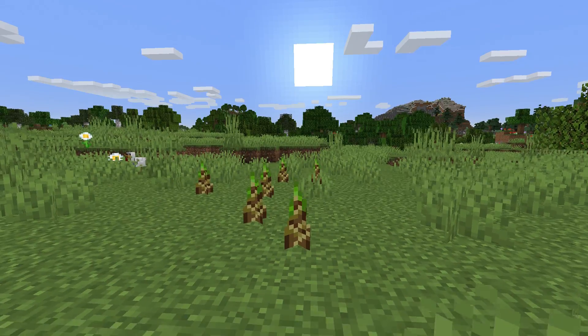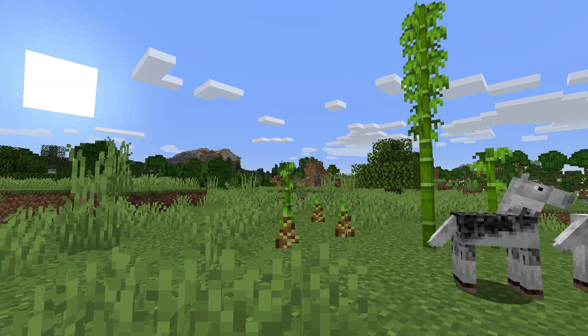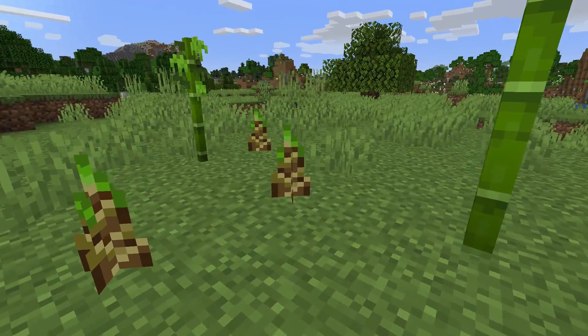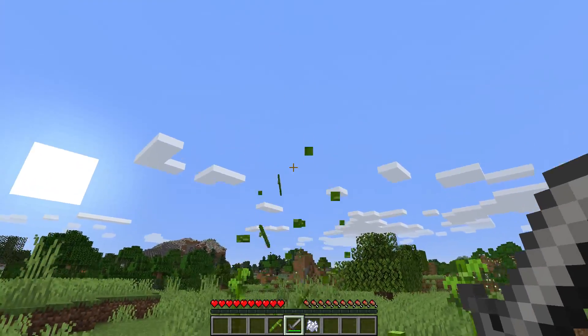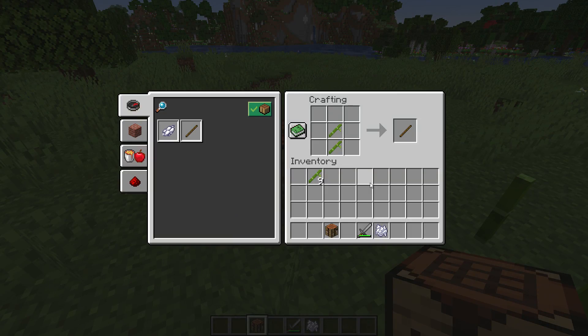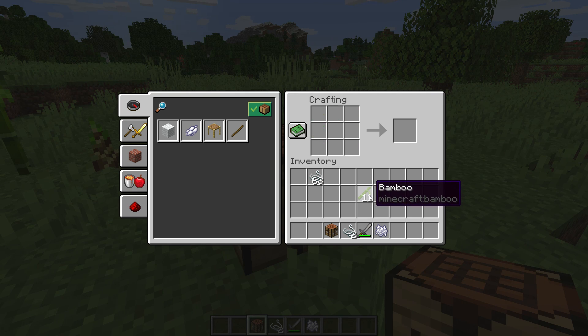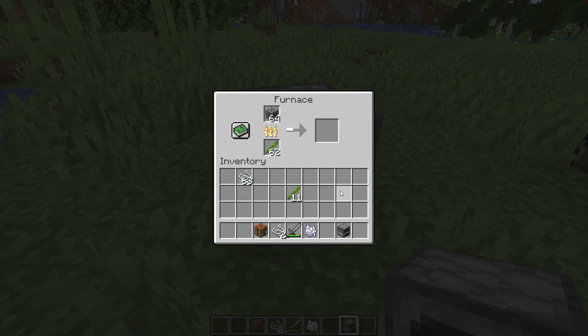Bamboo is one of the newest farmable plants in Minecraft and is pretty easy to farm both automatically or manually. For automatic, imagine something similar to a sugarcane farm. For manual, all you need is a sword — swords cut bamboo down instantly. In crafting, bamboo can be turned into sticks, or when combined with string you can craft scaffolding. So a bamboo farm really goes hand in hand with a spider farm.